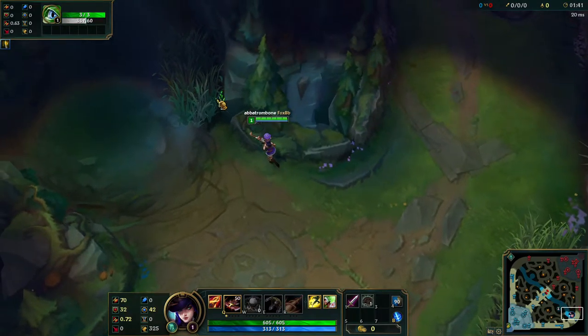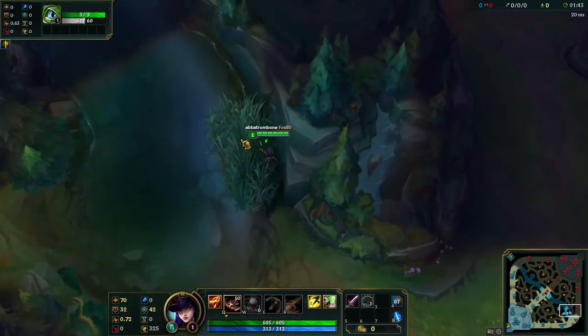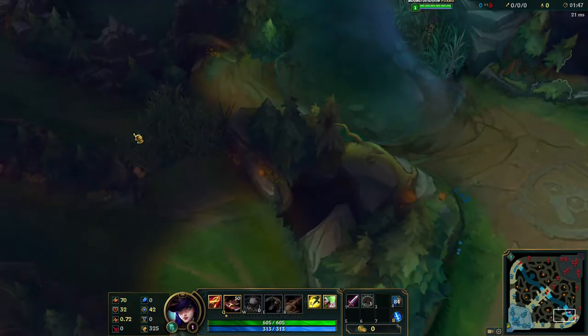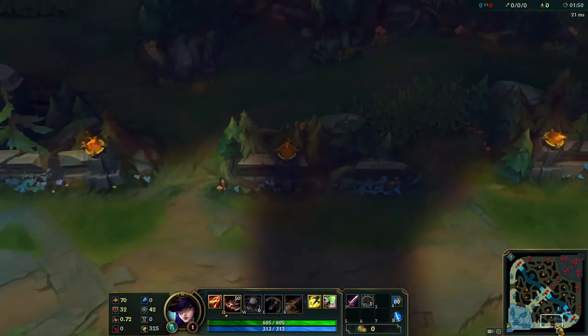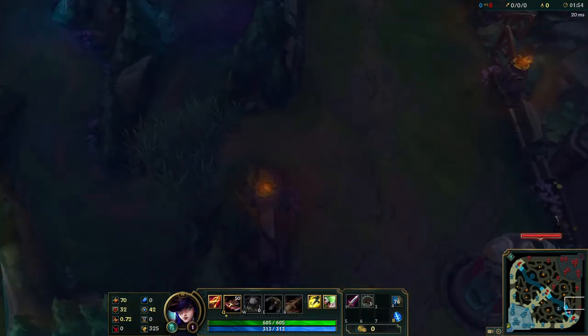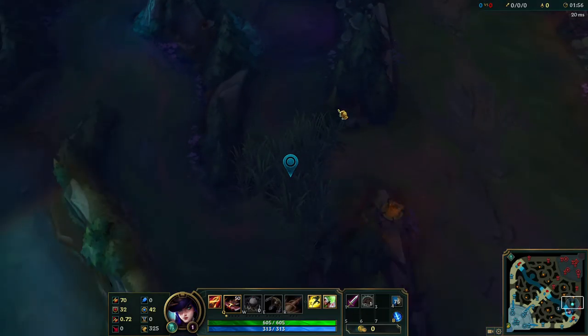An important spot to ward for bot lane is right here, because the jungler loves to hide in here. Another spot is right there in the tri bush. And when you take down the tower, make sure to ward that area too, because that's another common ganking spot.